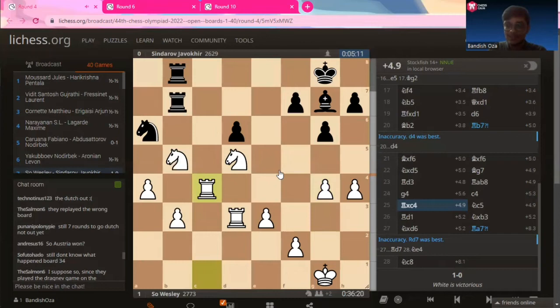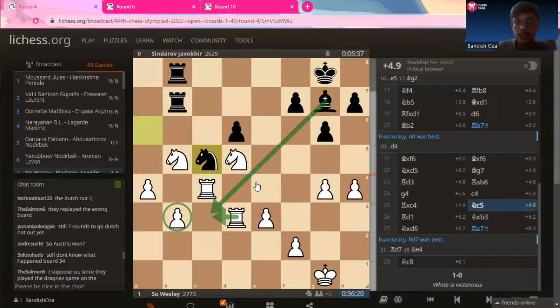This is exactly what Javokar Sindharov anticipated and wanted Wesley So to play. So now comes knight to C5. It attacks the rook on D3 and the pawn on B3. If you thought the rook can simply go to protect the pawn, it's not possible because the bishop on this long diagonal beautifully controls the C3 square. It's always fun when the King's Indian defense is played and the bishop is on this long diagonal — it always does wonders for the player who played it.